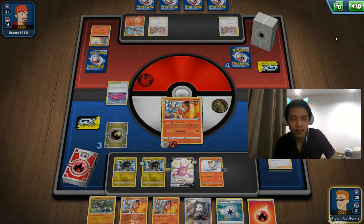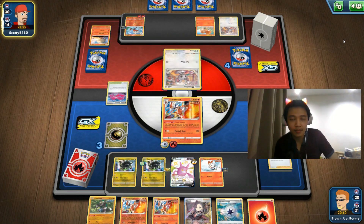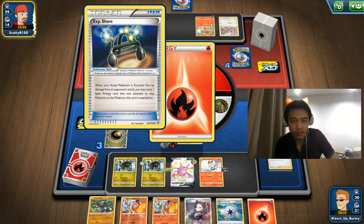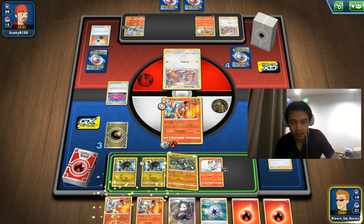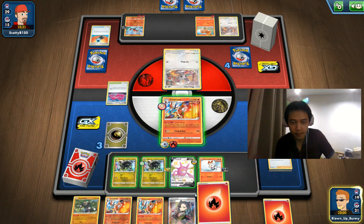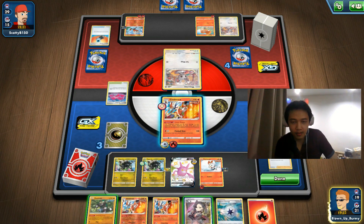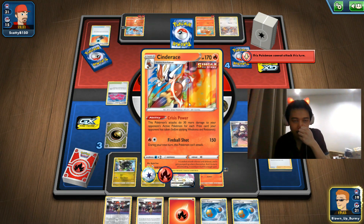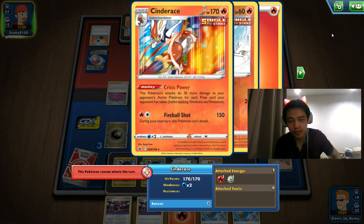Looks like they're not retreating this turn — they're attaching energy and Experience Share to their Pokémon. If they evolve and retreat, they can use Flare Striker this turn. Doesn't look like they're doing that. It might be wiser to save the spot for Crobat V. We can't attack so have to pass. The bad thing about Cinderus is without Tower of Waters and Bird Keeper you need both to attack every turn — Bird Keeper for a Rapid Strike card and Tower of Waters to retreat for Fireball Shot.